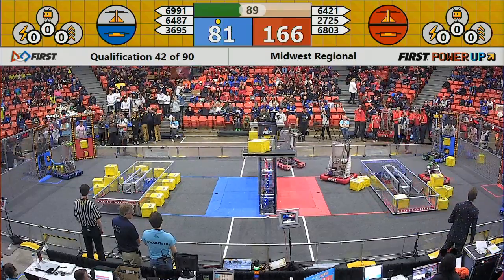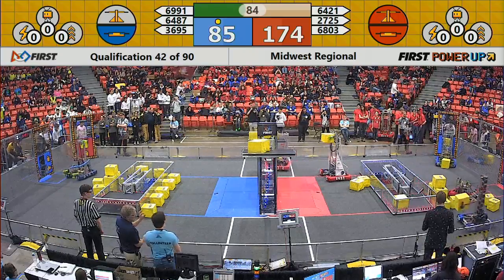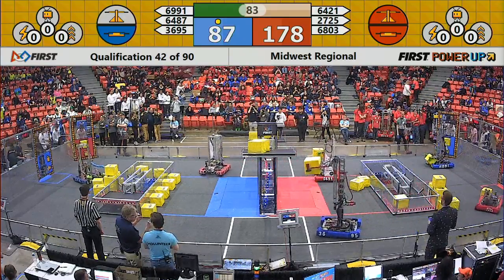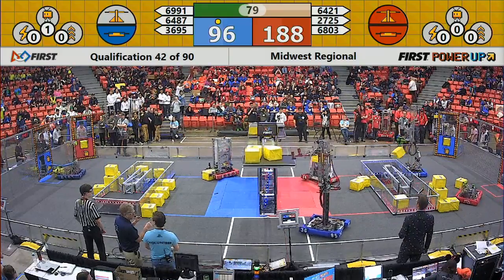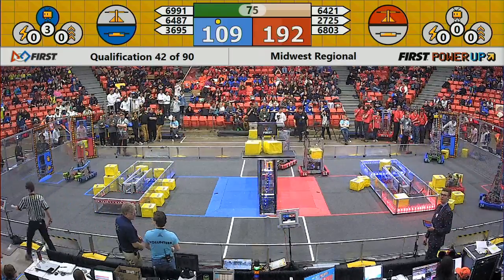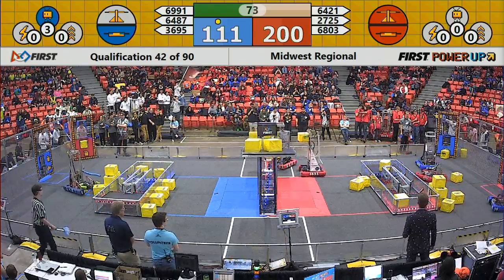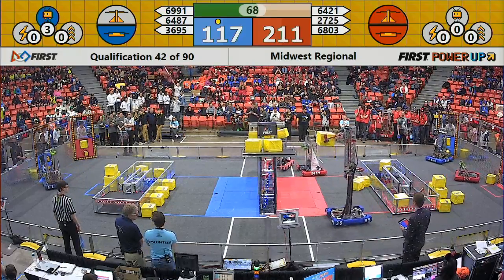Meanwhile over on the Red Alliance side, 3695 Fox in His Prime taking power cube after power cube from the human player, trying to regain control, slightly tipping it. That's okay — we have a power-up used to levitate for the Blue Alliance, instant 30 points which will hopefully help them in the end game get another ranking point.